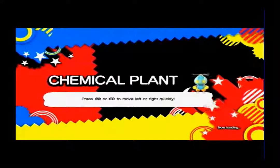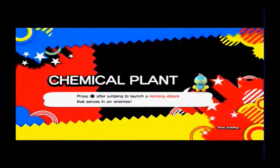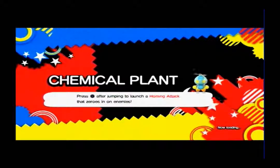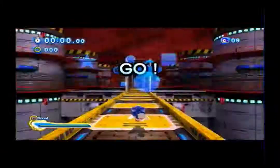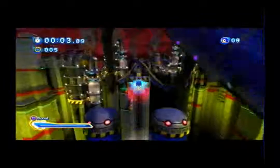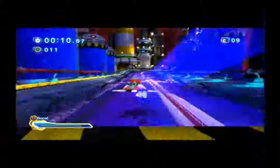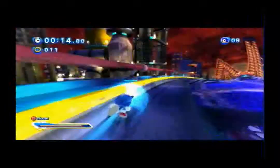Press L1 and R1 to move quickly left or right to use the quick step move. The quick step is once again tied to L1 and R1, like in Sonic Unleashed, which I'm very happy they did — makes it a lot easier and more fun and a lot less gimmicky. The boost is again tied to rings or score points instead of White Wisps.